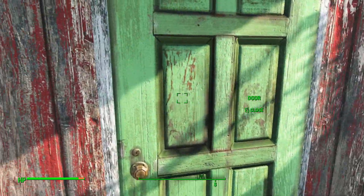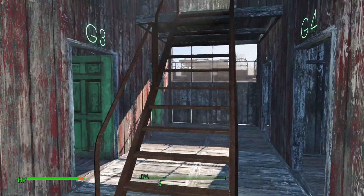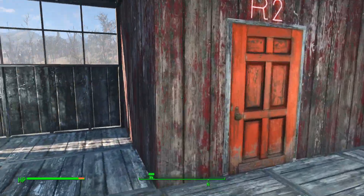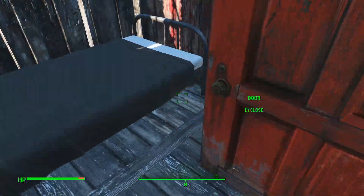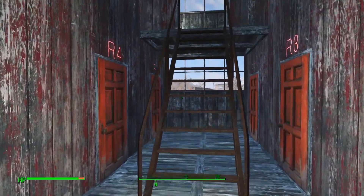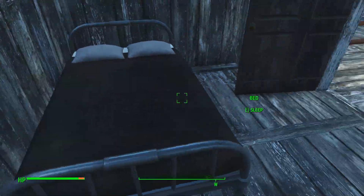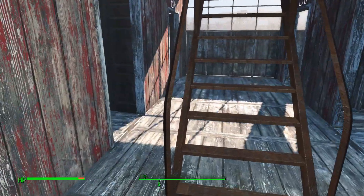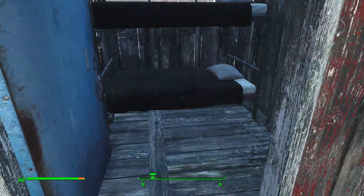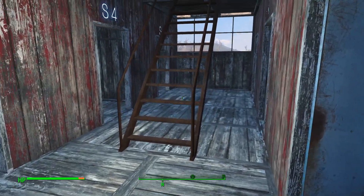It might sound a little repetitive but that's kind of what this building was designed for. We've got green doors and green beds, and we've got — well it's not red because there were no red beds — so I've got the Vault-Tec beds in there. Up to the brown doors because each floor is a different color door and a different colored bed. Nearly there — S for steel, and these have all got the bunk beds in them.